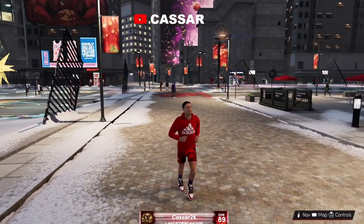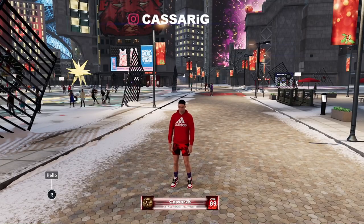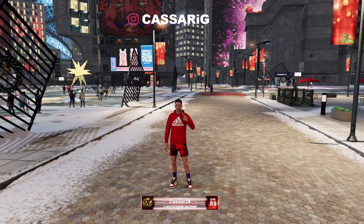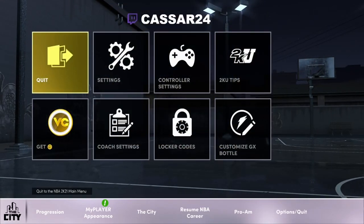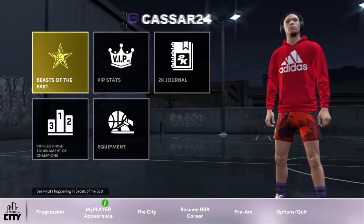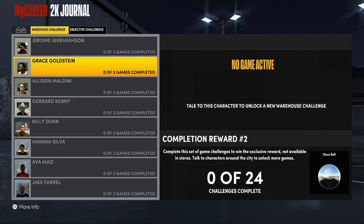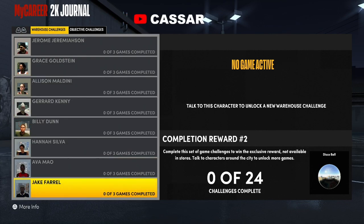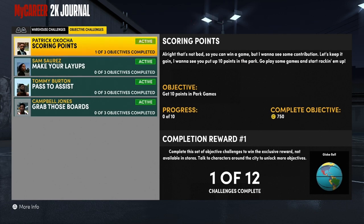In today's video, this is how to find every NPC to do every single warehouse challenge on NBA 2K21 Next Gen, how to get two times badge progress and two times towards your 99 overall progress. I'm going to show you the location of every single one — Jerome, Grace, Allison, Gerard, Billy, Hannah, Ava, and Jake.